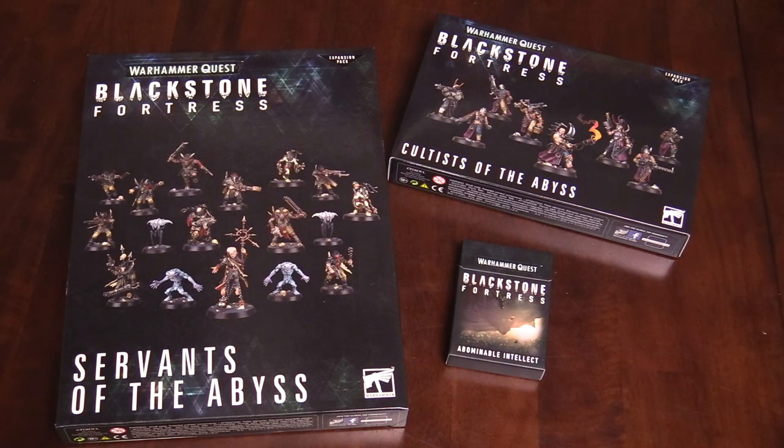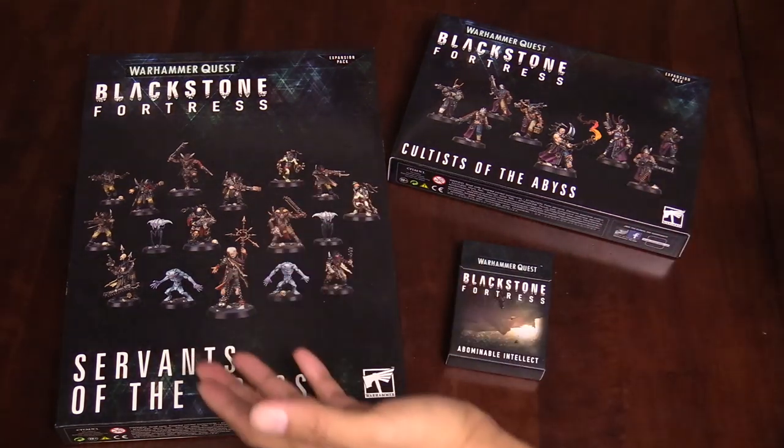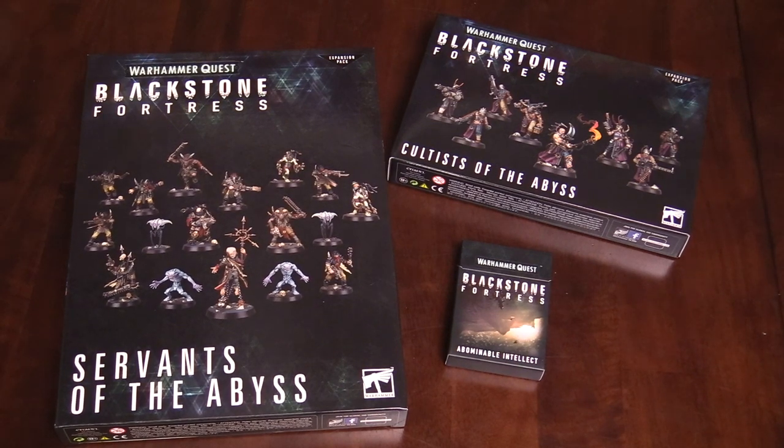Hey everybody, I'm Adam Harry with JR from Balboa Souls, and today we've got some Blackstone Fortress goodies for Warhammer Quest. These are all part of the Abominable Intellect releases — the cards right here — but then you also have the two boxes of all the enemies from the first two expansions. This is actually really exciting because you get to double up on the miniatures for Blackstone Fortress by picking these boxes up.